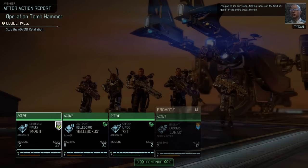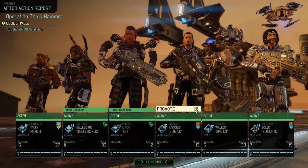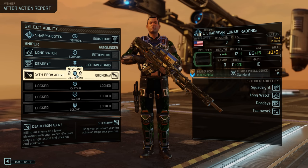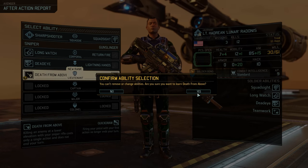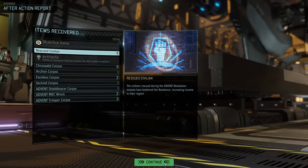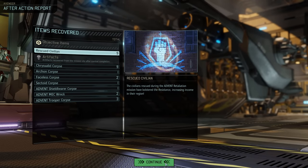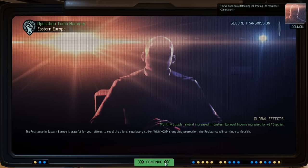Glad to see our troops finding success in the field. At this point everyone but QT is tired, so let's hope the next mission is not right around the corner. We need to promote sharpshooter Radonis — we are building him up to become a pure sniper, so he receives Death from Above, even though I personally think Quick Draw is the better ability in most cases. Nine rescued civilians is respectable and will increase regional income in Eastern Europe by 27 supplies.